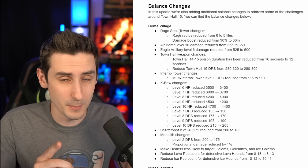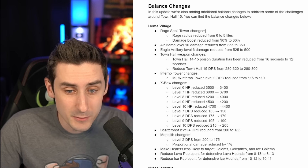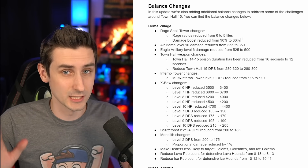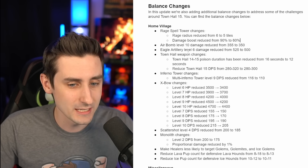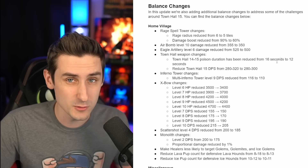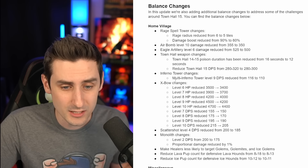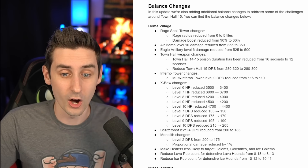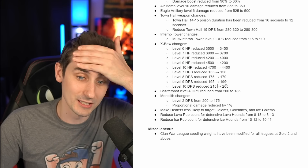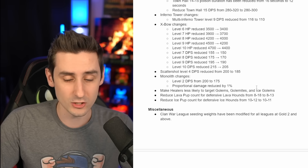Here are the balance changes. The Raid Spell Tower radius is going down from 6 to 5 tiles. Damage boost is reduced from 90% to 60%, making three-starring much easier. The Air Bomb is going down, and Eagle Artillery damage is being reduced at Town Hall 14 and 15. Poison duration goes from 16 to 12 seconds. Town Hall DPS is decreasing, Inferno Tower DPS is decreasing, Expo HP and DPS are decreasing, along with the Monolith and Scattershot. Healers are now less likely to target Golems, Golemites, and Ice Golems.